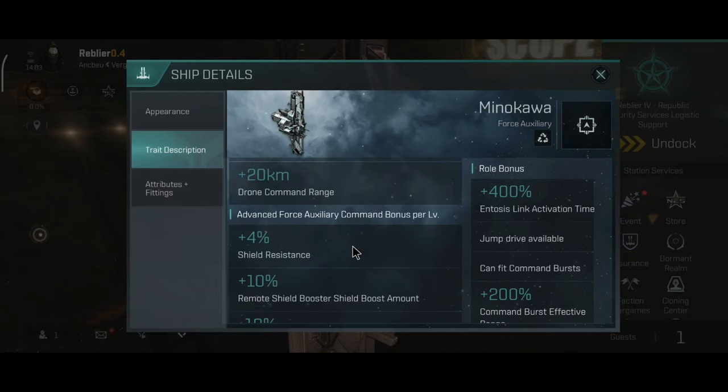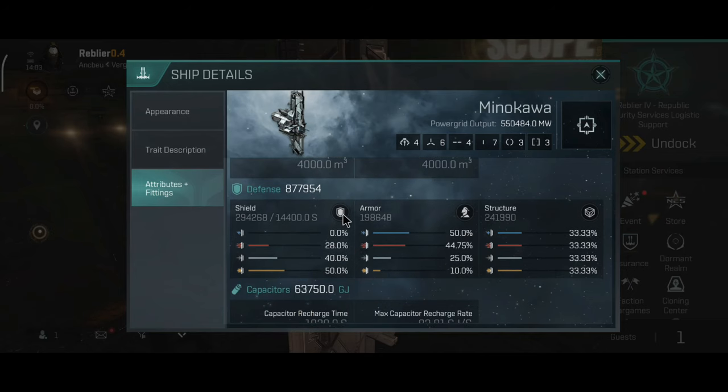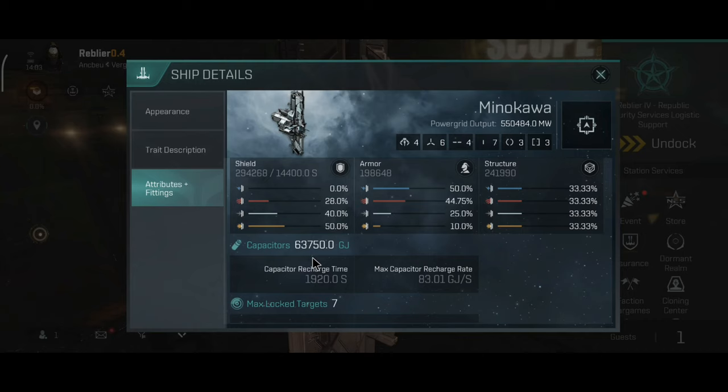The Minokava has 6 high slots, 4 medium slots, 7 low slots, 3 combat and 3 engineering rigs, and a very small cargo capacity. It has dual fuel tanks which is very interesting, decent fuel capacity, and 877 thousand hit points — a little bit less than the Apostle. The Minokava is a shield tank, and please don't attempt to armor tank a Minokava — that's very cursed and not going to work. Decent capacitors.